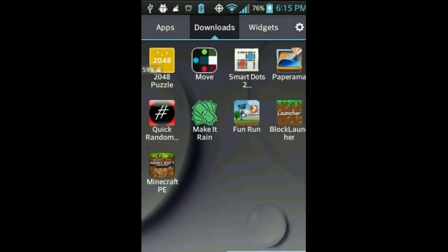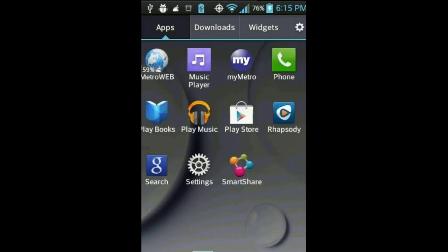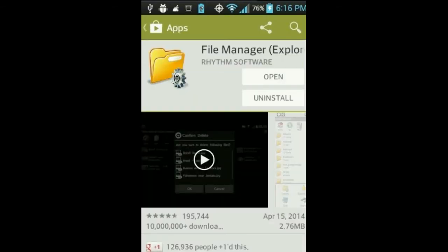I just closed my Minecraft. The first thing you want to do to delete the map in your Minecraft is go to the Play Store and search for an app called File Manager. Search for 'File Manager Explorer', click download, install it, and when it's done, launch it.